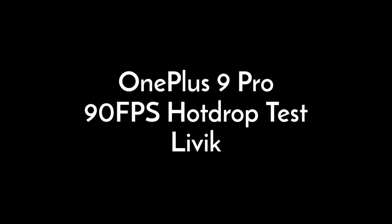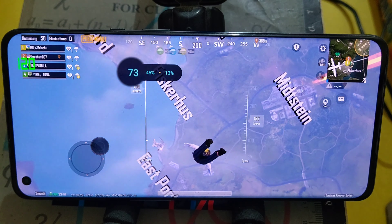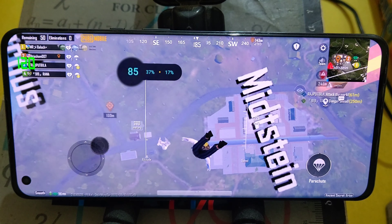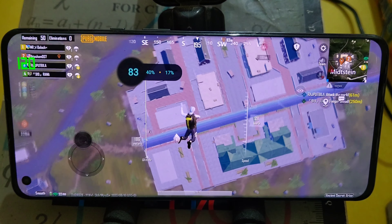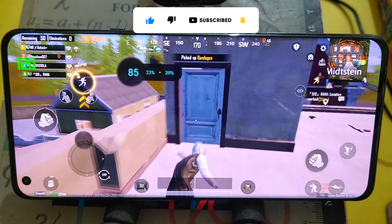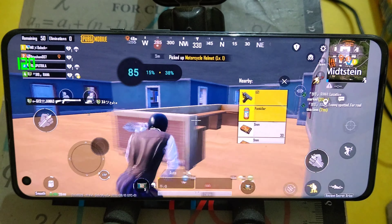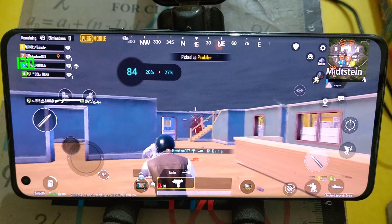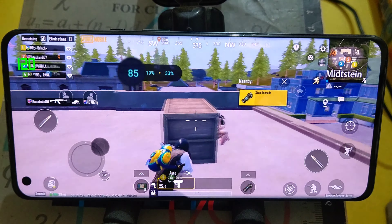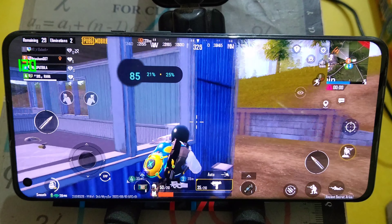OnePlus 9 Pro Hot Drop Test — Livik. Let's see if the OnePlus 9 Pro can maintain 80-plus FPS in classic matches. Yes, the OnePlus 9 Pro is able to provide 80-plus FPS in both Classic and TDM matches. Regarding FPS performance, I totally recommend the OnePlus 9 Pro over the S21 Ultra.